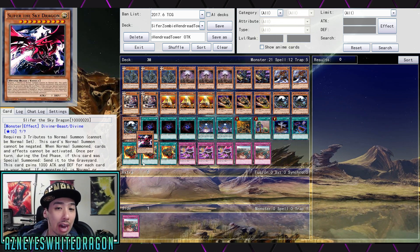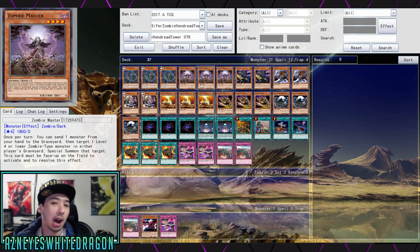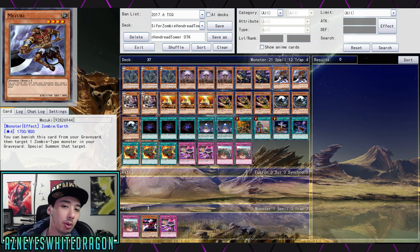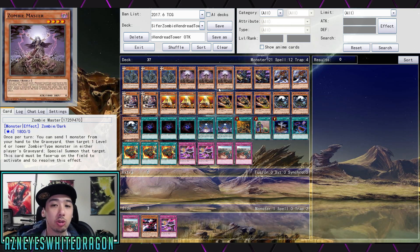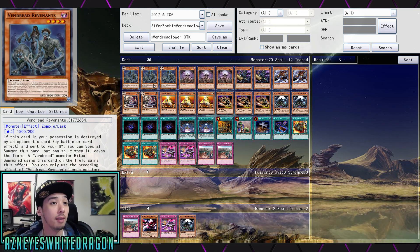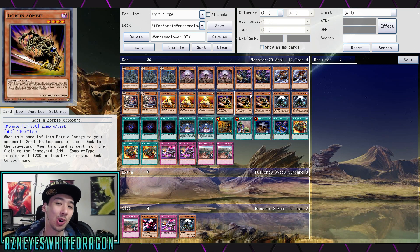The key cards to actually pull this off are to have this card in the graveyard. A lot of the Zombie cards can technically be searched, so you can do this in Main Phase 2. Some people will say it's like a four-card combo, but it's a lot easier to pull off because the other monster is really easy to get to — the Zombies search each other out and can special summon one another. Pretty much you just need to have Soul Absorbing Bone Tower and the Vendred Revenants in the graveyard, and that's pretty easy because everything just lets you add the card or special summon another Zombie.